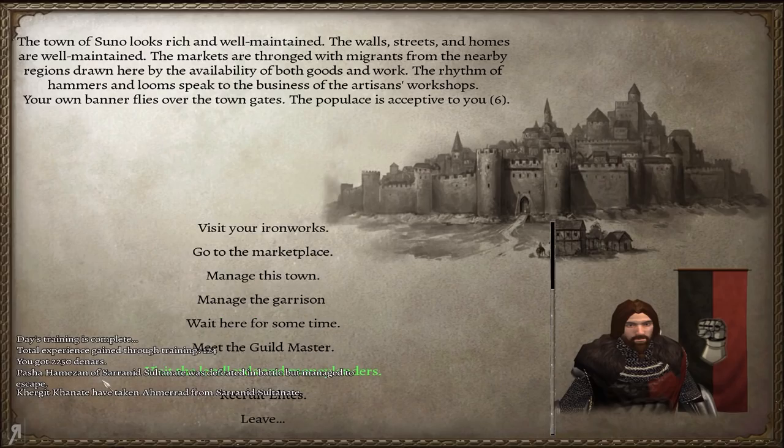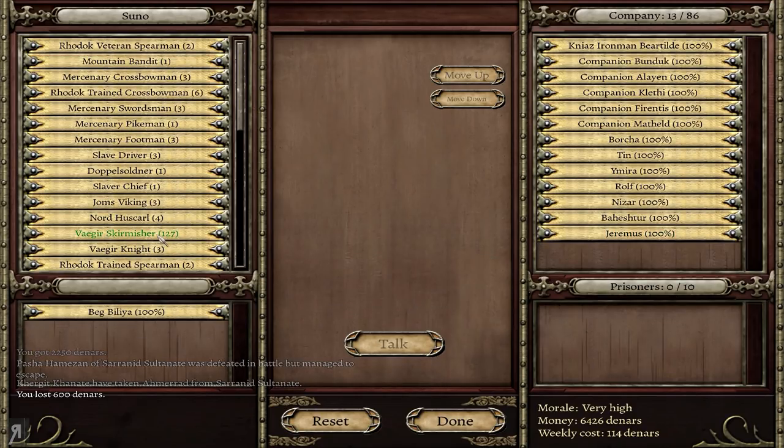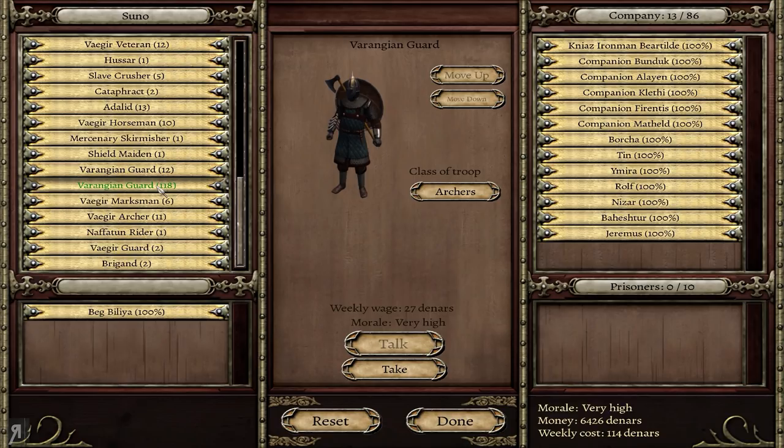There's the salt mine. I actually have 127 Vegeus skirmishers — it must have been from all the patrols I've been recruiting. On the other hand, I have 130 Varangian guards total, because there are actually two kinds: mercenary Varangian guards and elite recruits you get from owning a town as a member of the Vegeus kingdom. So I technically have 130 of those guys and I can literally just stomp over most people.